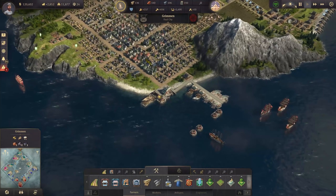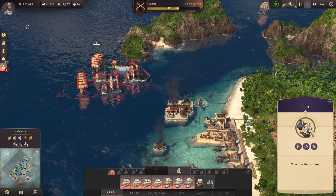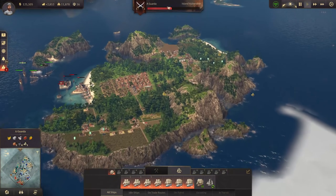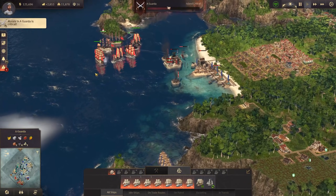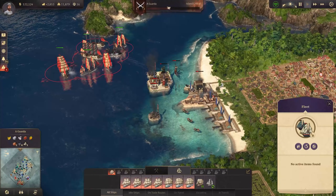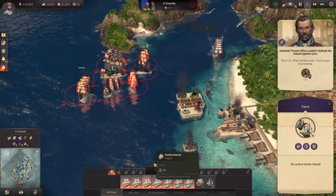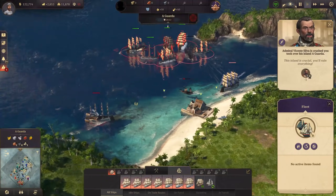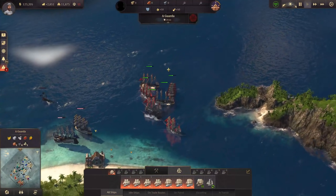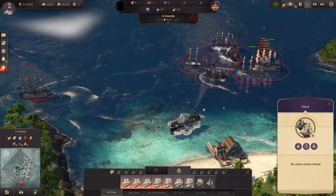Three ships of the line have been commissioned now, and we might need to think about a second shipyard. Any defense around the island? Nope, there's nothing. He's actually trying something - getting in there with his ship of the line, but that's going to be too late. We're losing a frigate but that's fine because I don't need the frigates forever. And there we've taken it - perfect. Let's conquer it and destroy those ships of the line that just came in for the rescue, just a tiny second too late.